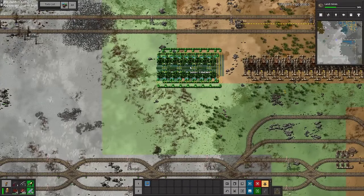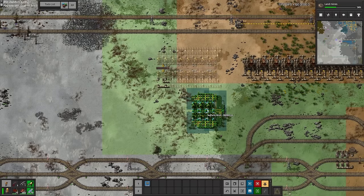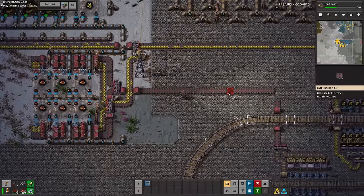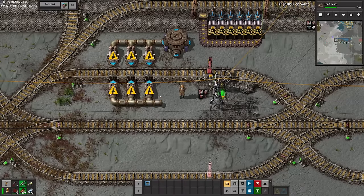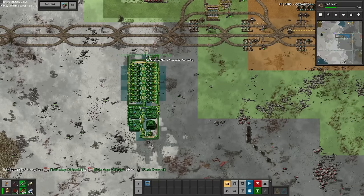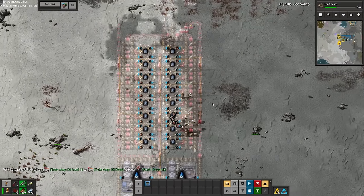Here I am tagging on sulfur and sulfuric acid to the end of the oil processing setup. I didn't have enough train stops below so I had to expand it slightly, but we need sulfuric acid for ore enriching copper and iron ore. Ore enriching is the process of using ore washing plants to turn your ore into enriched ore, which means we don't need to use two iron ore for one iron plate — we can turn it to one ore to one plate. Once I've set it up I can pretty much just copy the blueprint for iron and copper as much as I want.